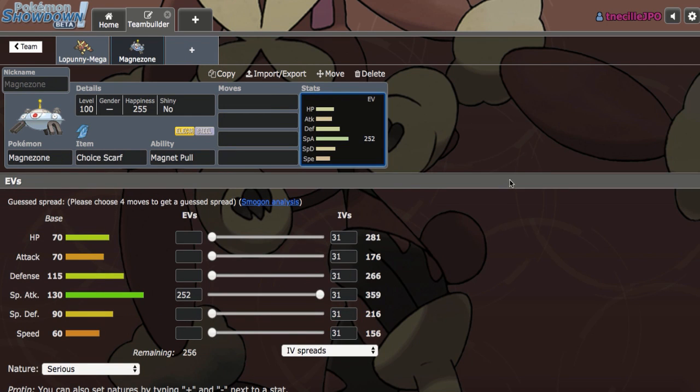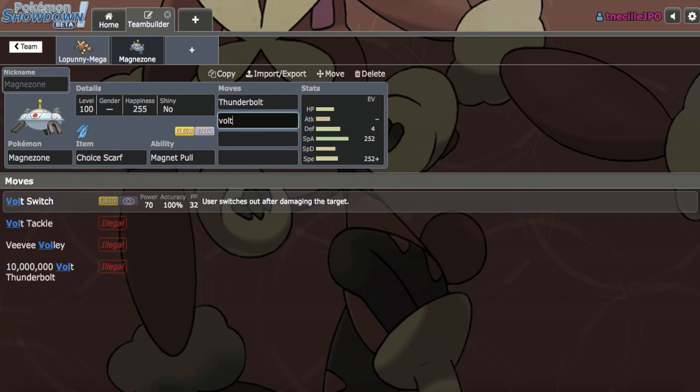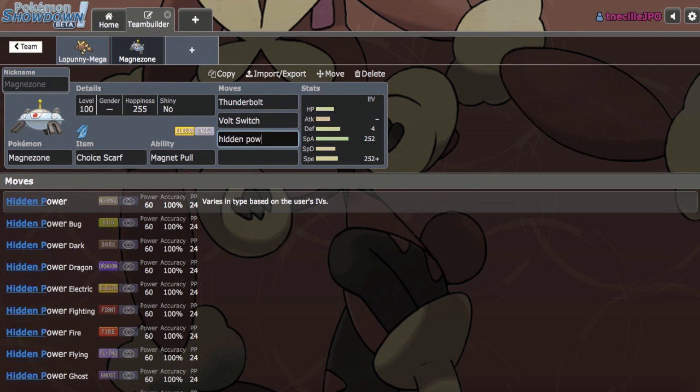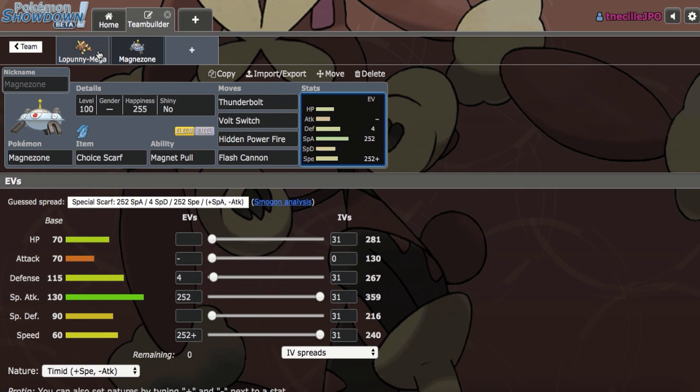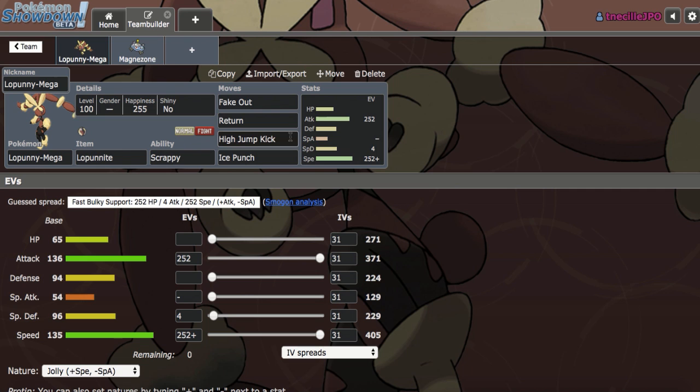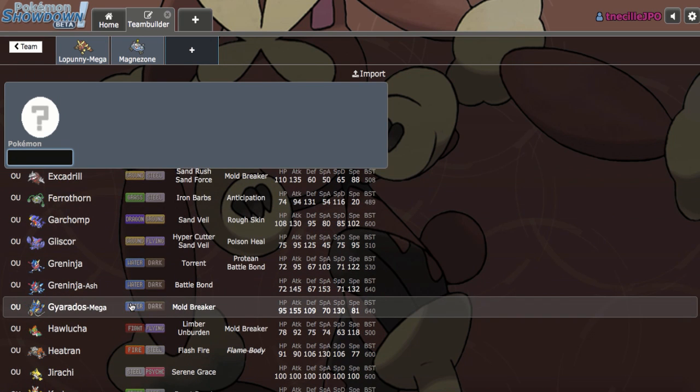I like Choice Scarf because it guarantees we outspeed offensive variants of Mega Scizor too. Let's go Timid Nature here, with Thunderbolt, Volt Switch, Hidden Power Fire for those Steel-type Pokemon, and then finally Flash Cannon. I like this combination because obviously we can pressure other Steel-types with High Jump Kick, but Celesteela, Skarmory, and Mega Scizor in particular look like a really big problem.